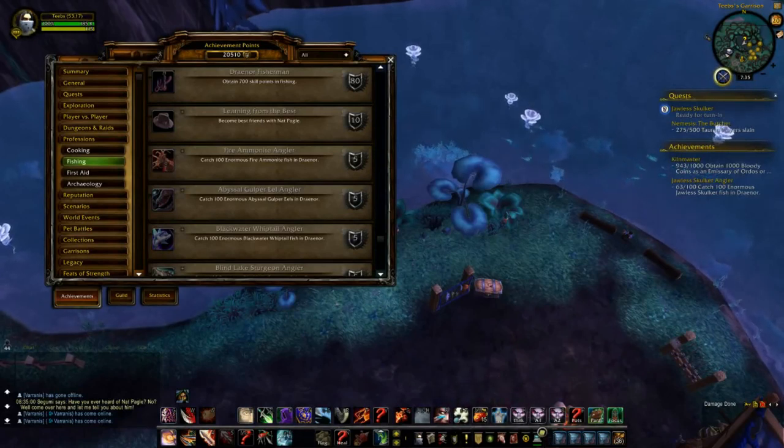Over the course of this grind you'll catch a lot of fish, which can be sold on the Auction House or used to level cooking and first aid. I'll talk more about using the fish for other professions at the end of this guide. I'll also talk about the Awesome Fish, which is used for a separate achievement in the General tab and can be caught while fishing.